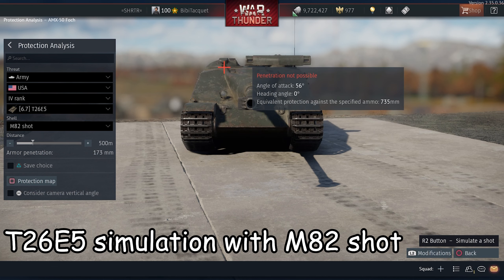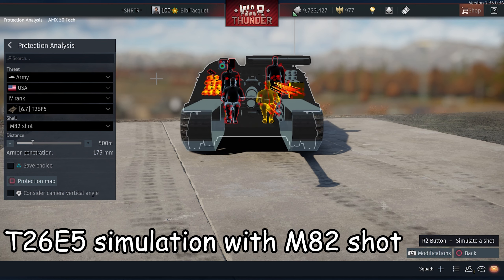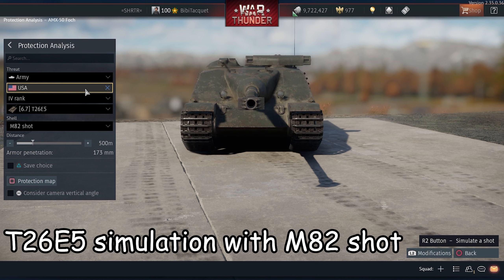One thing to notice is that it will probably take at least two shots, depending on how much TNT your shell is packing, to take down this SPG because of how the crew is distributed inside the tank.